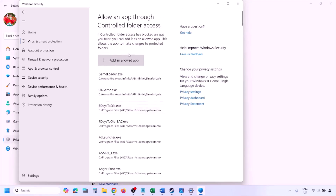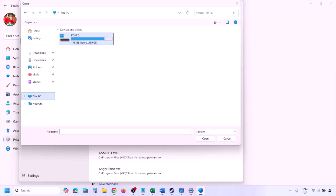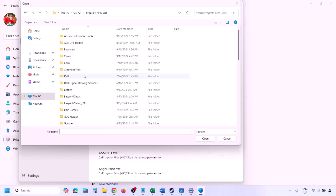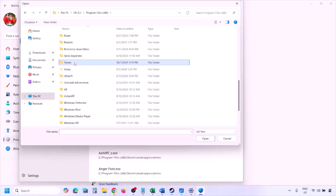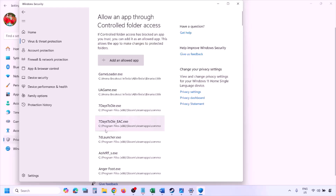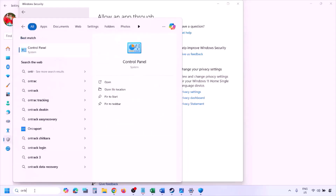Click on 'Allow an app through Controlled Folder Access,' click Yes to allow, then click 'Add an Allowed App' and then 'Browse All Apps.' Navigate to the game installation folder — open your drive, open Program Files (x86), open the Steam folder, open Steam Apps, open the Common folder, then open the game folder. Select the game exe file and click Open. Once the game is added, launch the game and check.